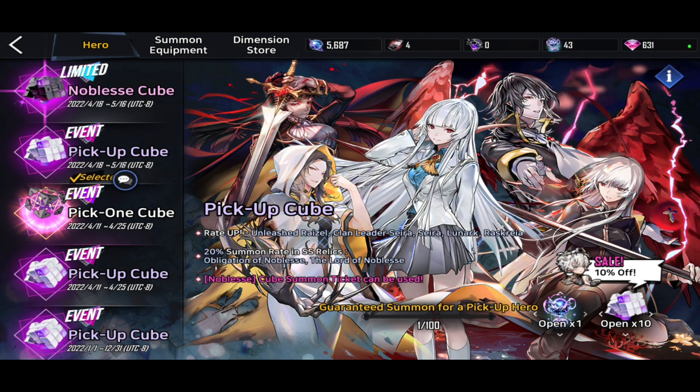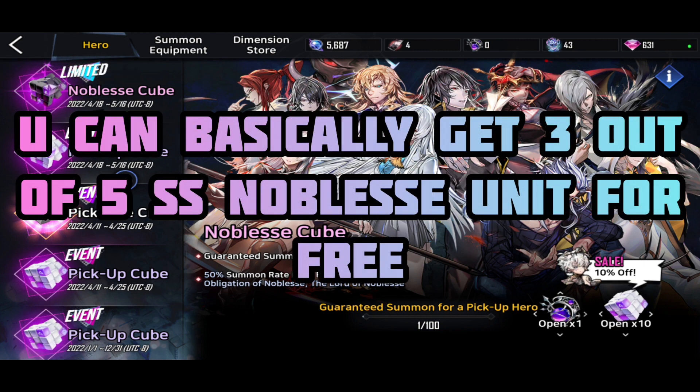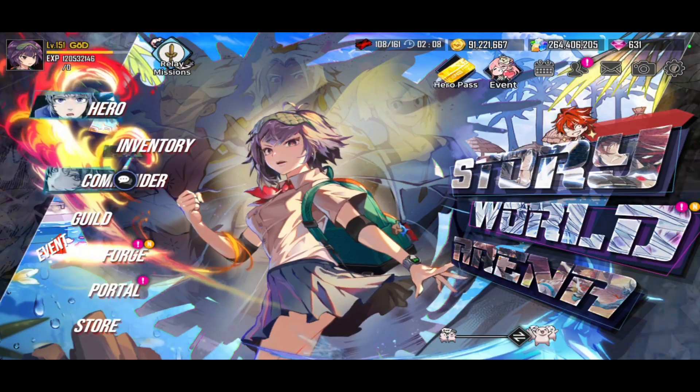So the banners are available. We have this one over here and we also have the Noblest limited one as well. To be honest, I will not be summoning, and I would tell you guys not to summon either. The Noblest characters are good, but the ones that are very, very good are the free characters — like the R character whose name I've already forgotten — which you can actually also get.